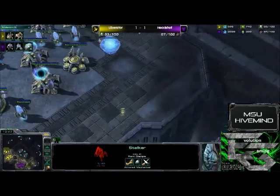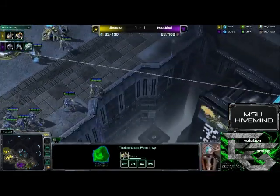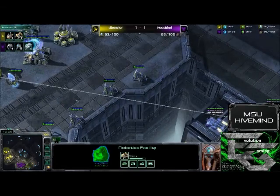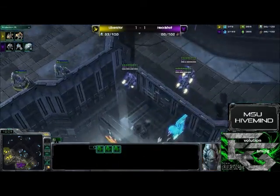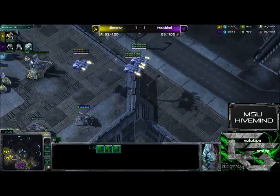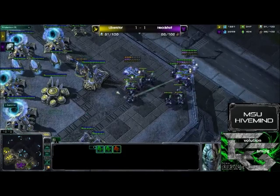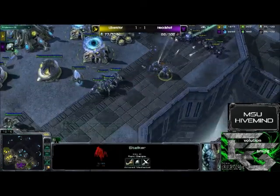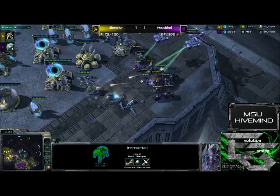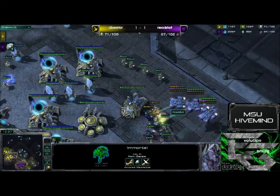I'm going to go out on a limb and say Headshot wants this expansion even if he has to take it from his opponent. We see the nice stalker line up by Liberator going to pick off those medivacs as they come in. He does get the drop off in time. That is a big drop for not that many stalkers back. The immortal is just hanging out here, and that is not good for Liberator at all.